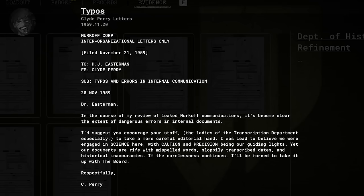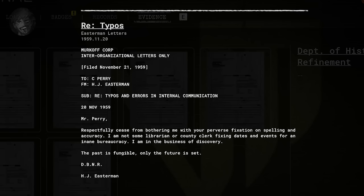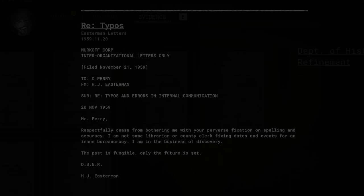On the 21st of November 1959, Perry — having already obtained some of these documents — wrote to Dr. Easterman detailing the leaked Murkoff documents. Perry mentioned errors and suggested that Easterman's staff take better care in the way these documents are transcribed, with correct data recorded and the eradication of spelling errors. Easterman didn't take kindly to Perry's request and wrote back basically telling him to stop bothering him, as it was irrelevant to the work he was doing at Signala. That's all we get on this particular story thread, but it's intriguing nonetheless.